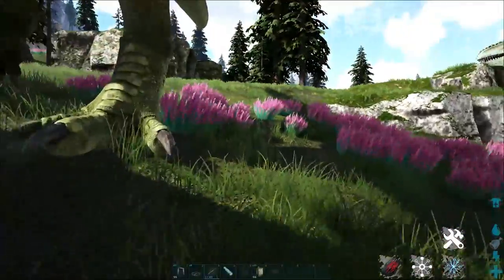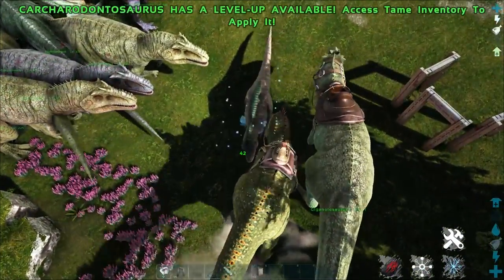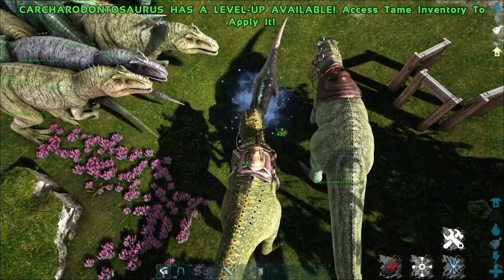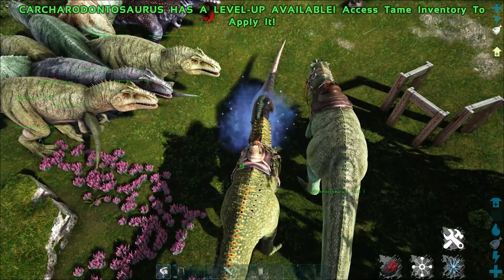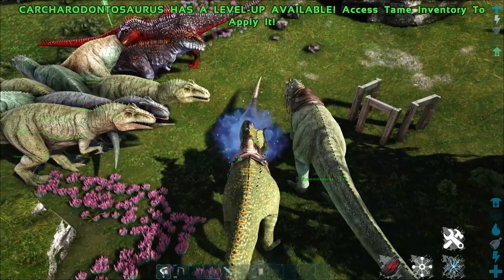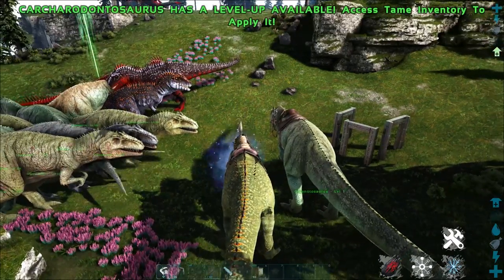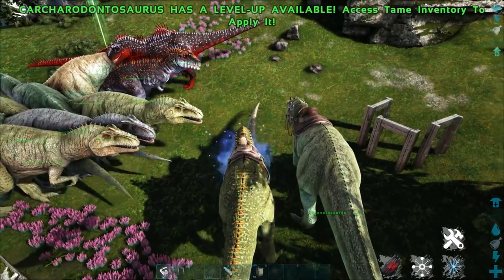As for the Karcha, its base level 1 damage per bite is 42. Now keep in mind that this is also scalable due to the Karcha's blood rage. Every time you proc a blood rage, every time you kill something, it can stack by 1 to a maximum of 100 stacks, which is a 17.5% increase in damage. It is a very high damage increase. So at level 1 base melee damage, the Karcha is weaker than the Giga. However, if you are able to stack that blood rage on the Karcha, your Karcha will actually out-damage a Giga at level 1.